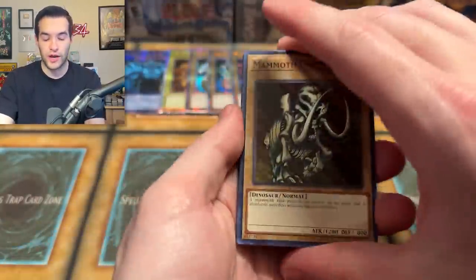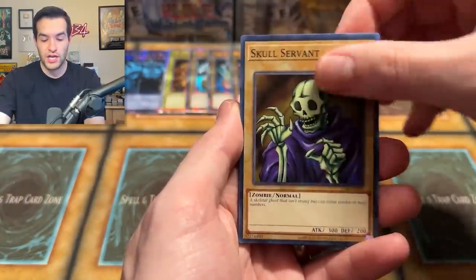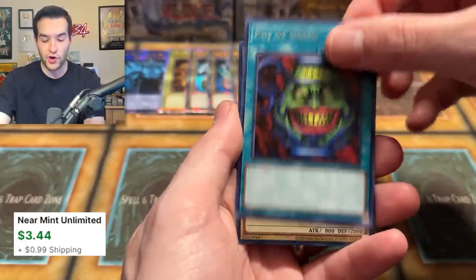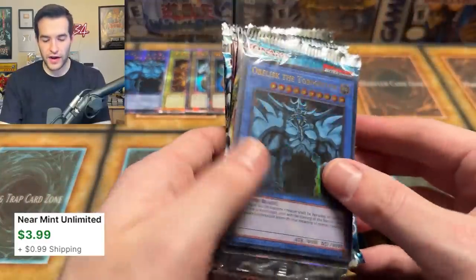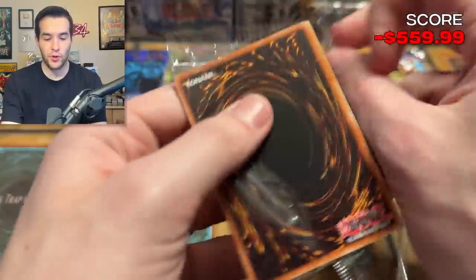Legend of Blue Eyes White Dragon 25th Anniversary Edition — Hinatama, Kagamusha, Skull Servant, Ray and Timbatura, Dark King, Petite Angel, Pot of Greed, and a Mystical Elf Super Rare. Next one — I pulled them out a little bit ahead of time so we're not just opening packaging all day.